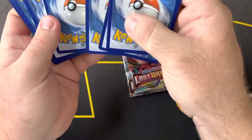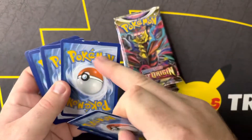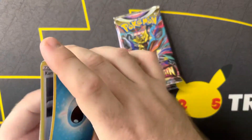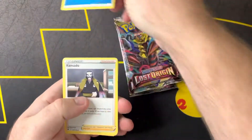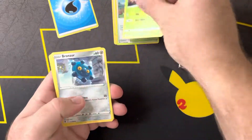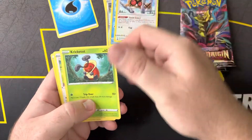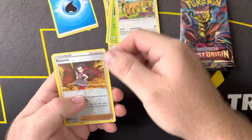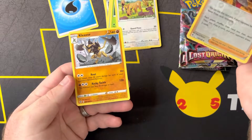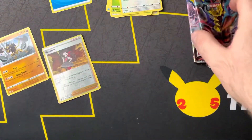As always we are looking for anything shiny — what in the world, it's on the back of that card, do you guys see this? On the back of the water energy, that's weird. Got a Dartrix, Bronzor, Oshawott, Hoot-Hoot, Stantler, Roxanne — pretty playable card — and then a Kleavor non-holo. So now that Astral Radiance is out of the way, let's get into some Lost Origins.